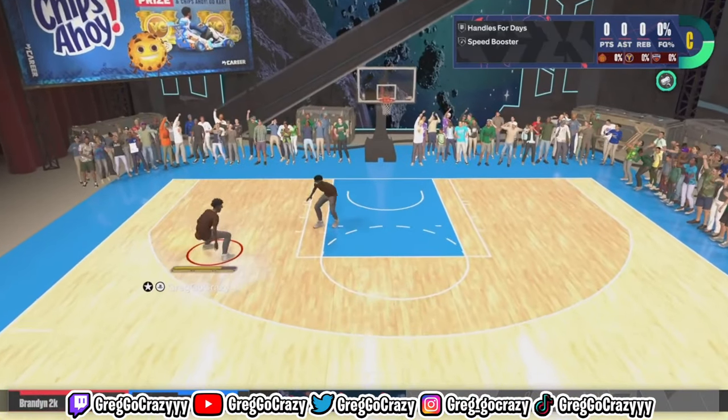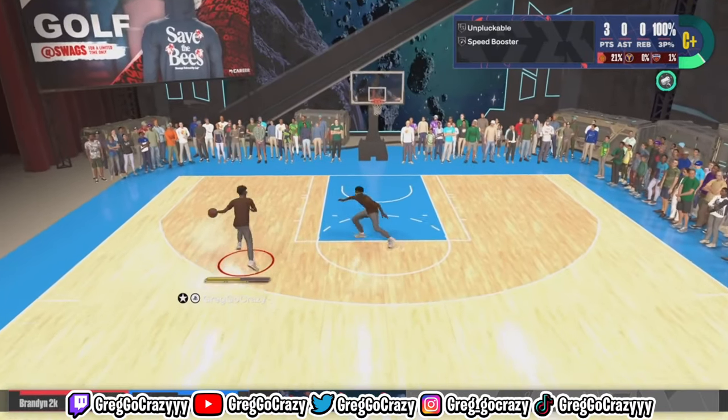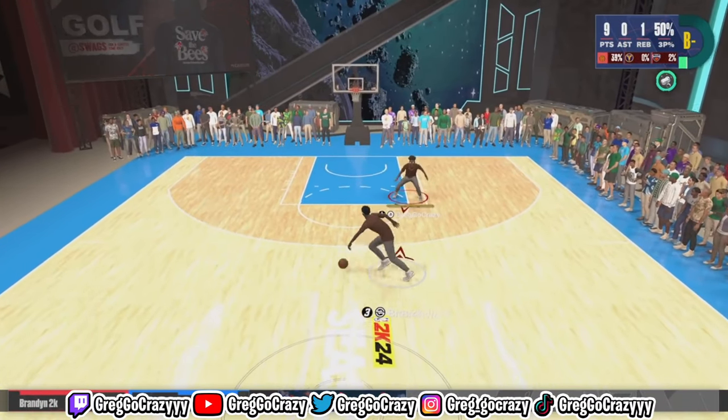Both of those dunks were from the Ben Simmons dunk package. I do end up winning the first game 22-16. Now let's get into the second gameplay. In this gameplay, he really was not trying to let me dunk the ball, so I ended up shooting the ball just a little bit. But I'm still going to get to the rim. Those standing dunks are overpowered.